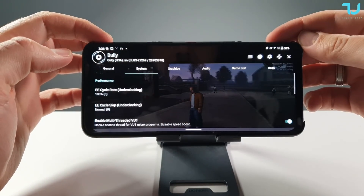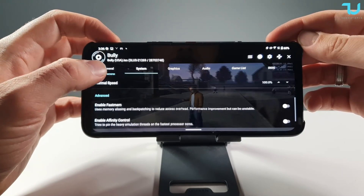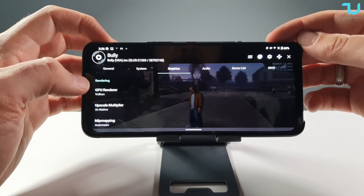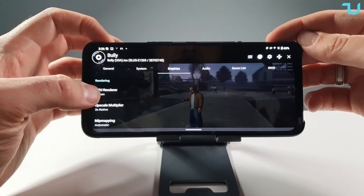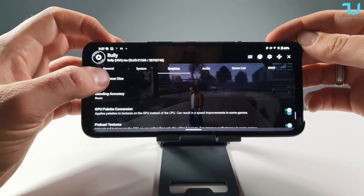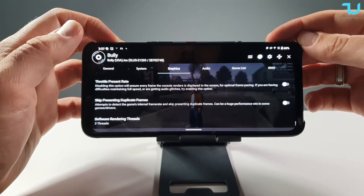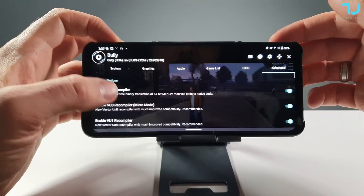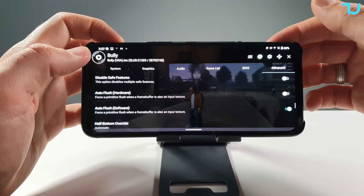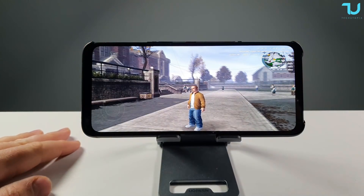For settings, don't use the EE cycle skip — on powerful phones it will cause frame skipping. Enable the option at the bottom and enable auto-flush software. That should be the best settings for Bully.